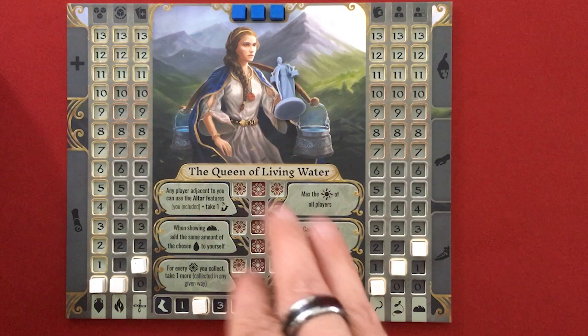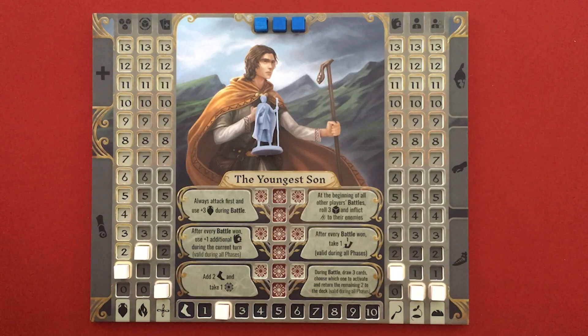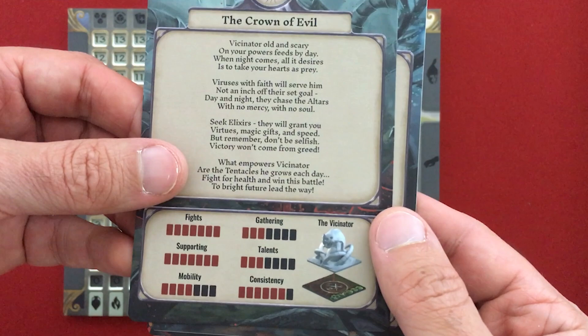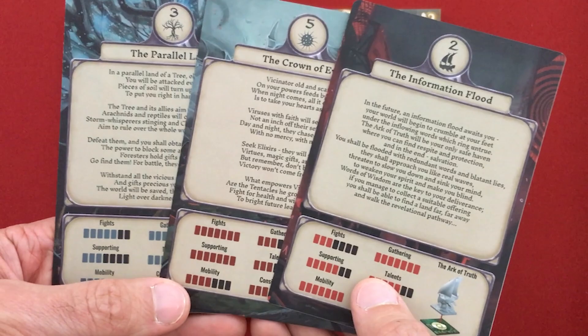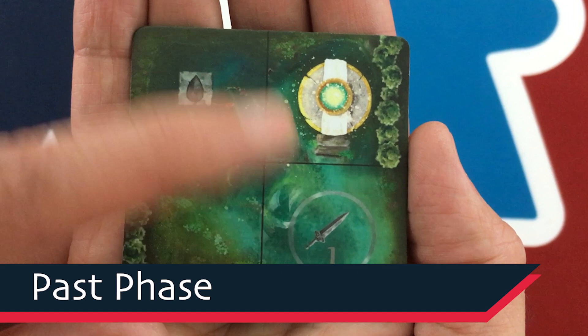That's about it for the rule basics — we'll see how combat works when we get into it. My three characters are the Queen of Living Water, a support character with high mercy virtue; the Youngest Son, focused on fighting with some artifact access; and the Unborn Maiden, similar to the son but in her own way. Looking at the three possible futures: the Crown of Evil is full fighting and supporting; the Parallel Land needs lots of fighting, mobility, and gathering; and the Information Flood needs mobility and gathering but not much fighting. If I focus on leveling up movement and fighting, I should have a decent chance with any of these.